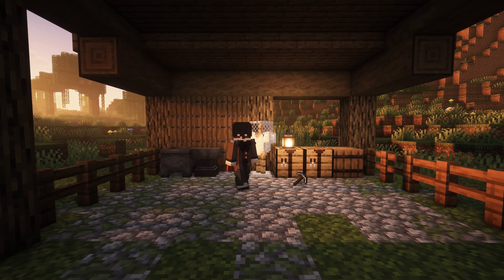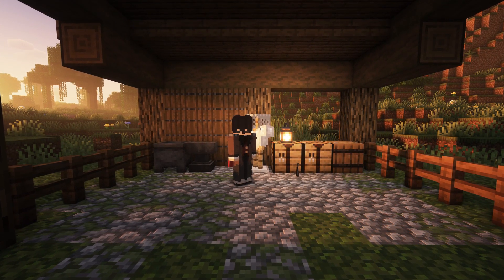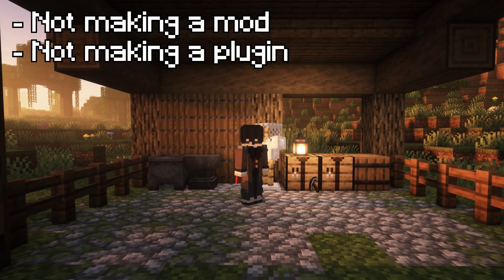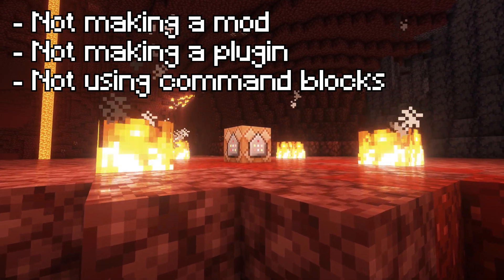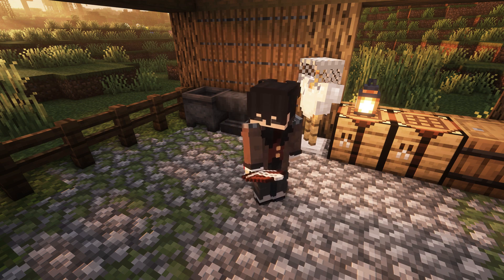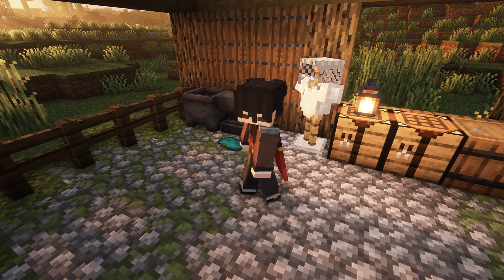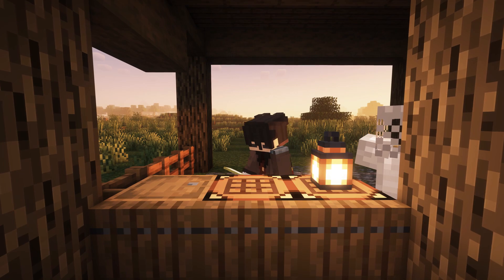First off, the tools I'm gonna use. I haven't ever gotten into modding, since I didn't know Java or any programming language close to it up until recently, so that's out of the question. The same thing applies to making plugins, since they do use Java. And if you've ever tried using command blocks to make anything in this game, you'd know how hellish it is. So I went for my best option, which is to use a plugin called Denizen, that allows me to write very powerful scripts in a language way simpler than Java. Together with it, I'm using Mythic Mobs, which, in addition to making mobs, allows me to make better particle effects really easily. So I downloaded PaperMC, downloaded those plugins, and got to work.